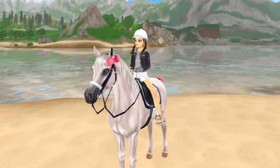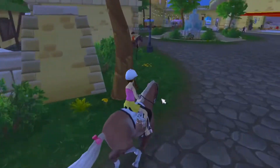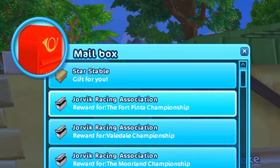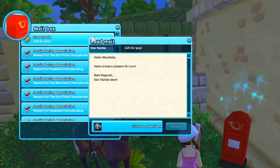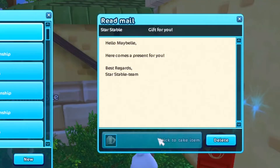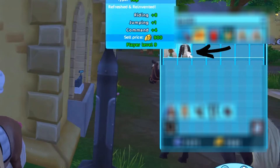Once you've done that, go on the Star Stable game and go over to the nearest mailbox. I'm in Fort Pinta, so just go over to the mailbox, click on it, and look in your recent messages for a Star Stable gift for you. Click on that, then click the little box that says "click to take item" and you should have your new shirt in your inventory. As you can see, it's in my inventory.